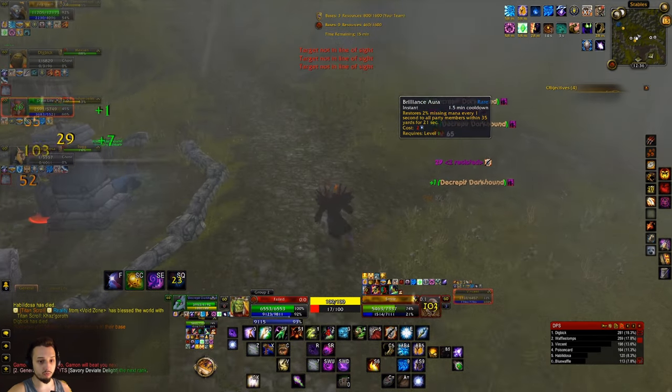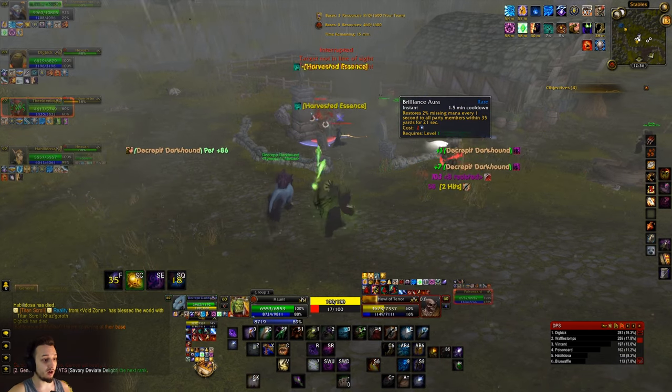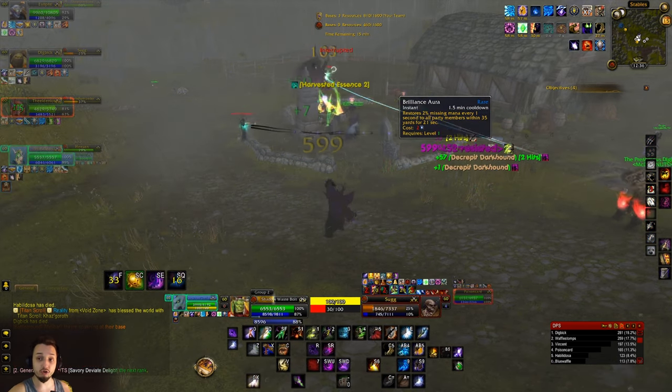We also rolled Brilliance Aura for some mana regen and Evocation — those are pretty crucial because you're going to be using a lot of mana. Any DoTs you can get, like Curse of Agony and Corruption, will be very good.